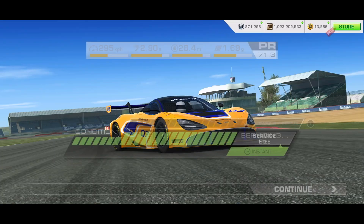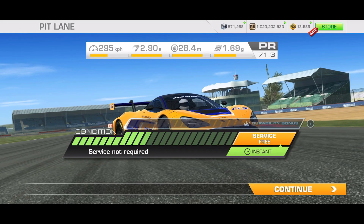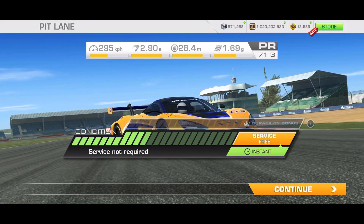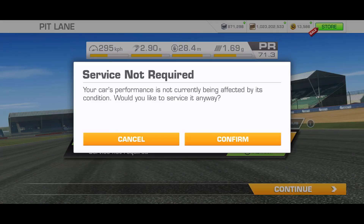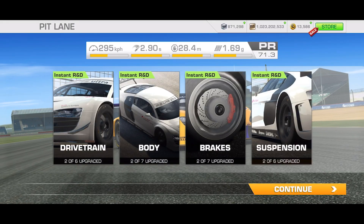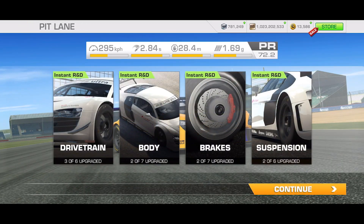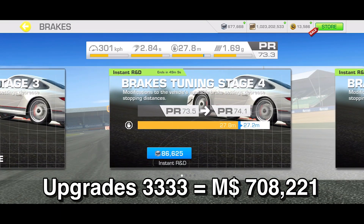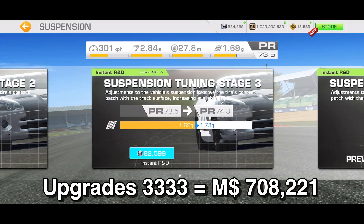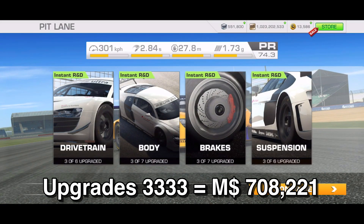People always ask how I unlock stage two so early. I'm in Canada, so I got this update on May 11th, I start day one on May 11th, and May 12th happens for me a few hours later so I can do day two quickly. I've applied all tier 3 upgrades and will be starting day three with 3-3-3-3 for upgrades. Total cost: 708,221 dollars. Thanks for joining me.